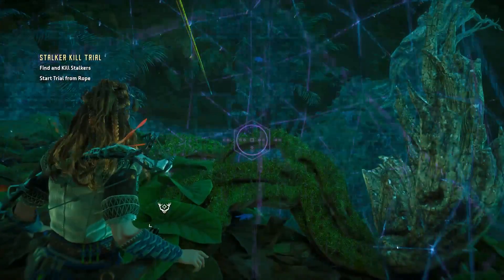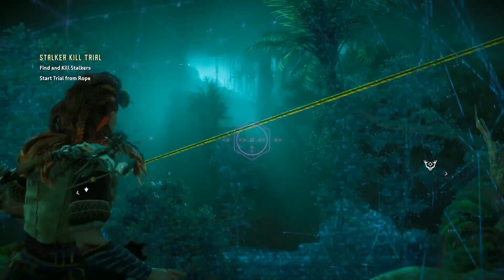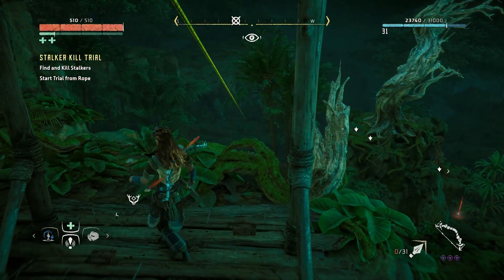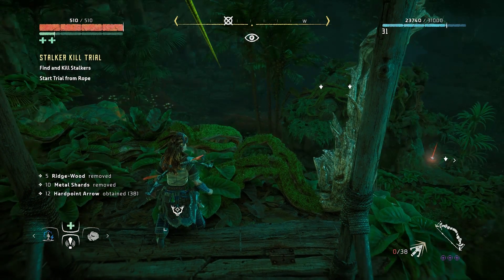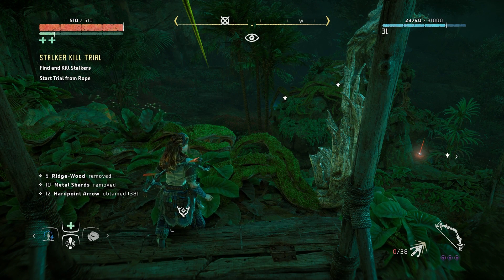First thing you're gonna want to do, just like every other time, is scan down below. Get the watcher and the stalker below, then look this way and you can barely see that there's a stalker over there. Tag all of them and make sure you have some hardpoint arrows. I really recommend having hardpoint arrows — buy a bow that has them if you don't. They really do help break the parts off the stalker and kill it a lot quicker.